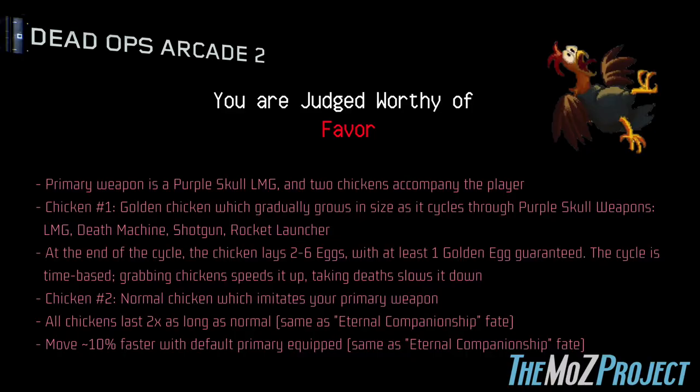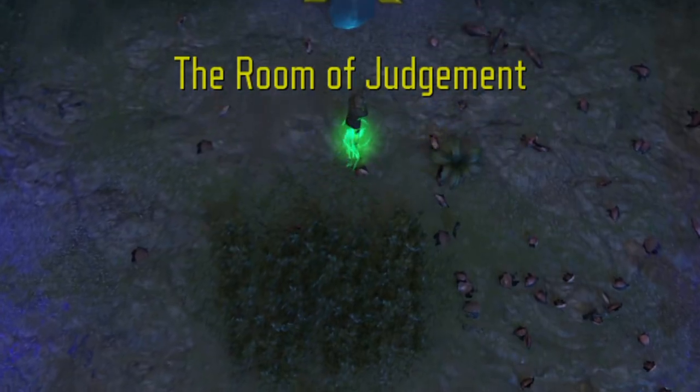In summary, with the Favor upgrade: your primary weapon is a Purple Skull LMG and you're accompanied by two chickens. One is the golden chicken, which cycles through four different Purple Skull weapons — the LMG, Death Machine, Shotgun, and Rocket Launcher. At the end of this time-based cycle, it hatches anywhere from 2 to 6 chicken eggs, with at least one egg guaranteed to be golden. You can speed up the cycle by grabbing chickens and slow it down by taking a death. Like the Eternal Companionship Fate, Favor makes chickens last two times longer than usual, and also increases your player's speed by about 10%.